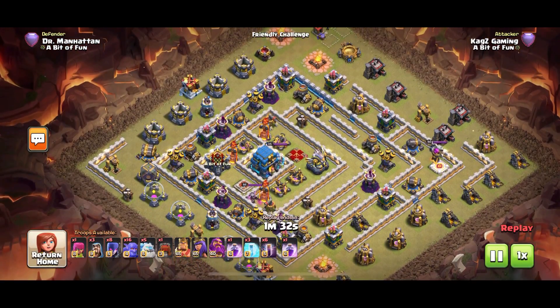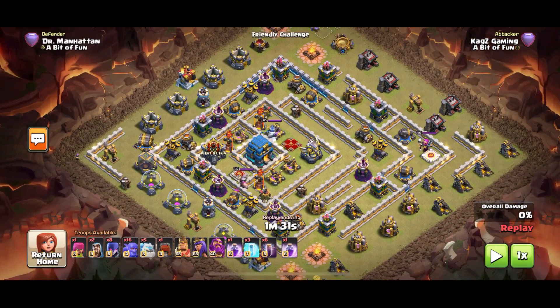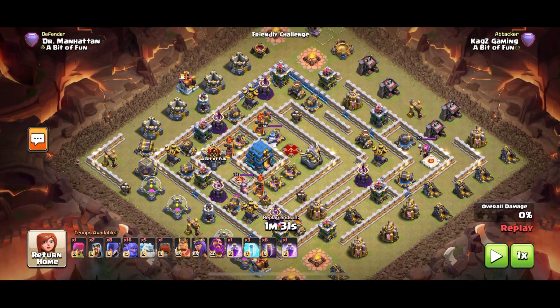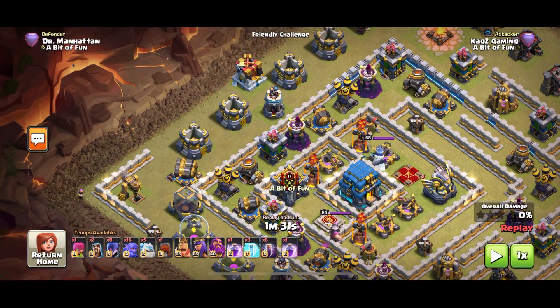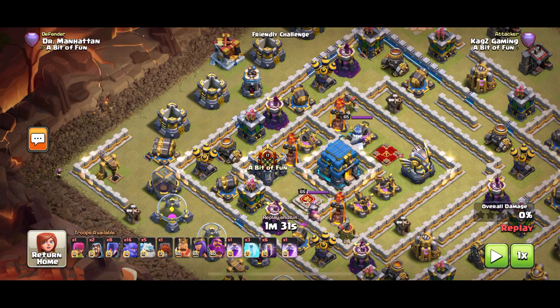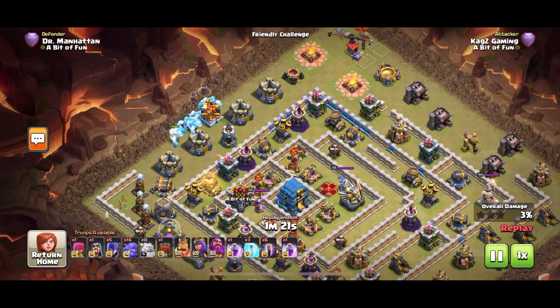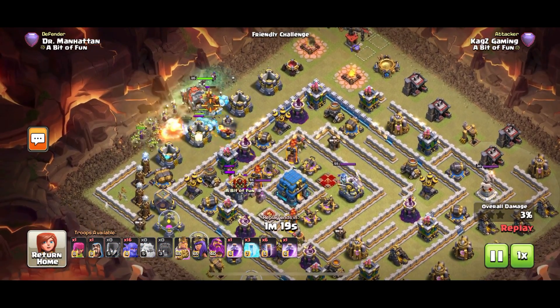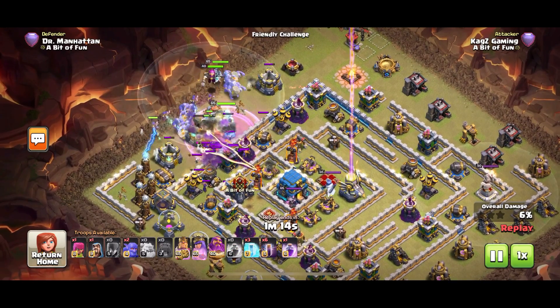This time a new attacker enters the arena — Kags Gaming. Check out his channel, great channel. Kags is in the clan and has his own YouTube channel — I'll put a link in the description. Again with this standard trophy base, I always attack from the left hand side, and again it is a spam attack — no funneling. Just a delicate little wizard placement on the left to take out that dark elixir drill, then in go those ice golems and witches.